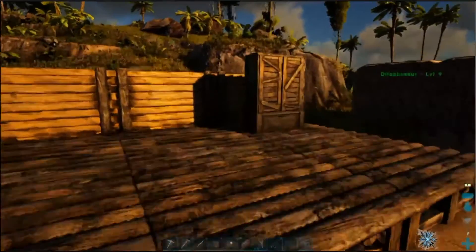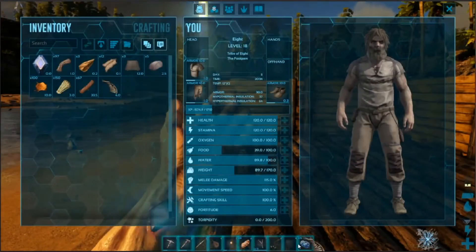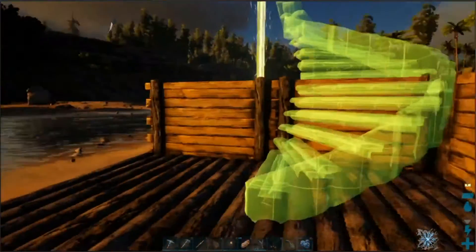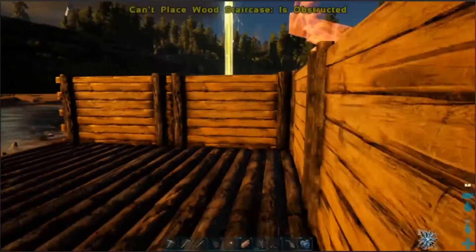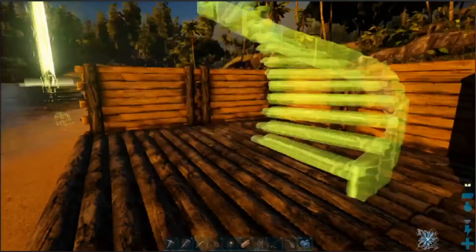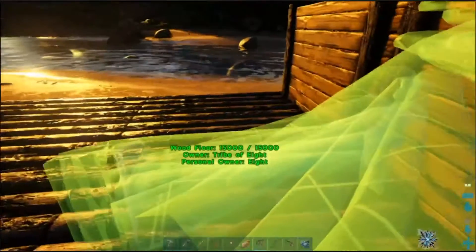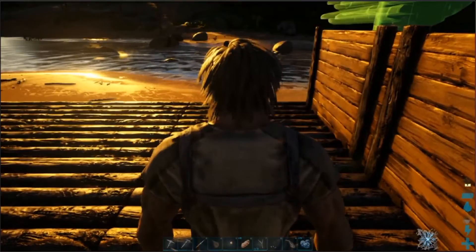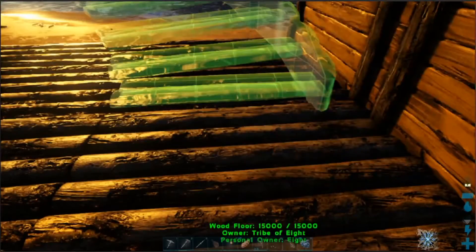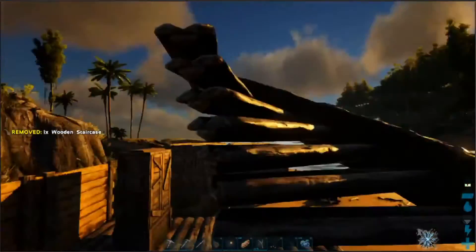I crafted a staircase because my inventory was looking kind of full. To me it looks like I need double walls. Oh here we go — put it there, maybe.